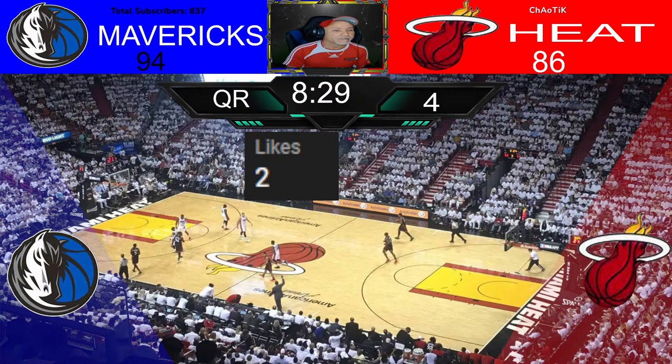All right, Jones. It's 97 to 86. All right, here comes Martin. Martin continues with the dribble. Martin passes to Hero. Hero against Jones — Hero continues. Take it outside for Hakes against Luca — 24-second violation.